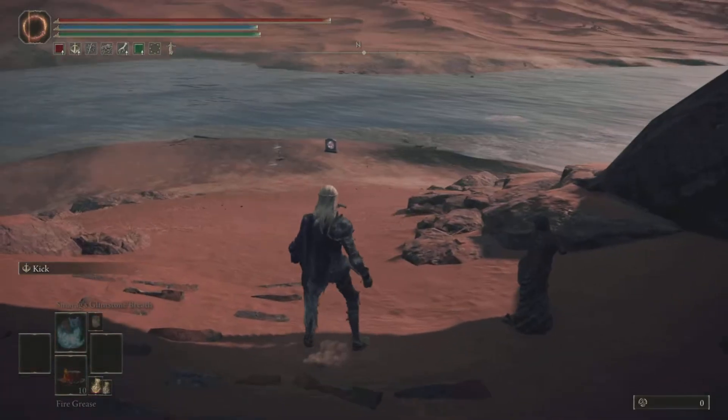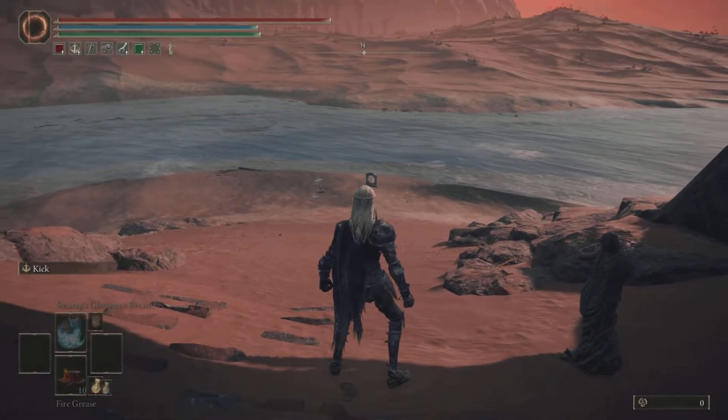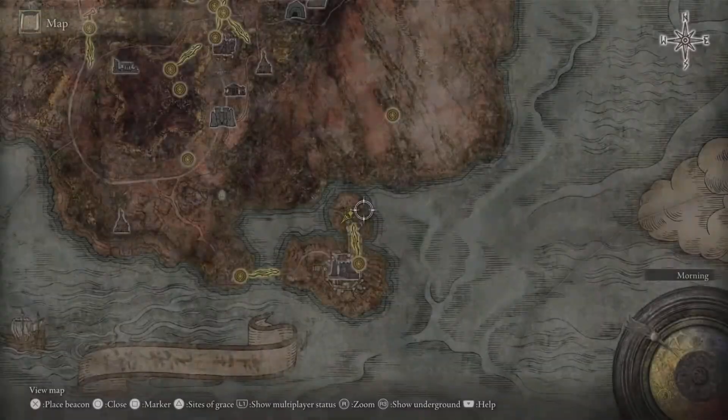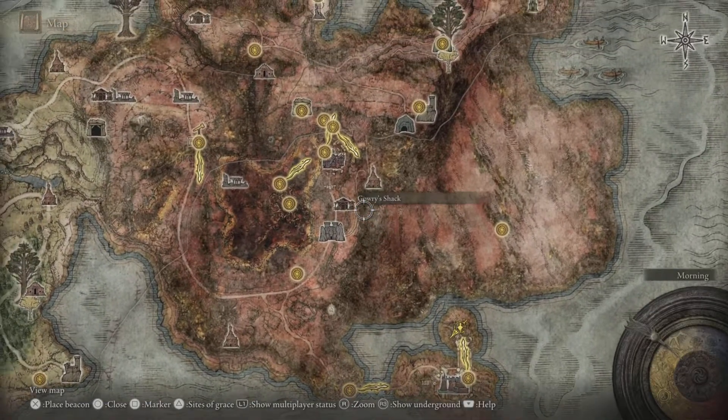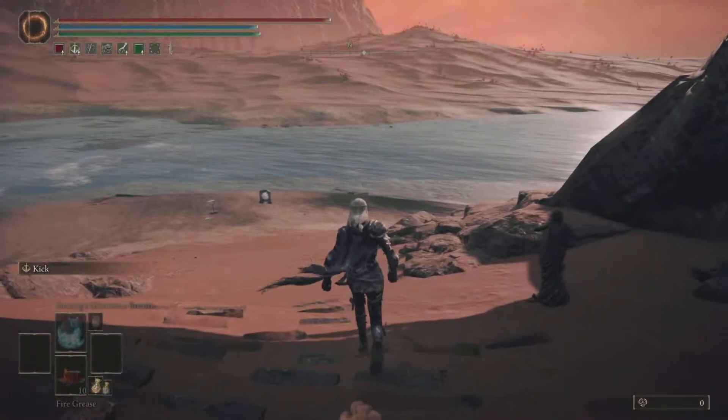You will see that you've skipped all of Redmane Castle. Here's Redmane Castle, and the teleporter to Radahn's boss fight is right there. So you can skip straight to Radahn's boss fight by doing this glitch.